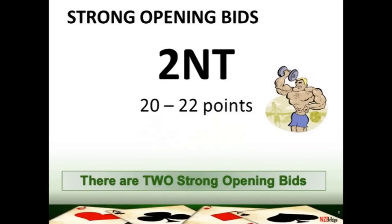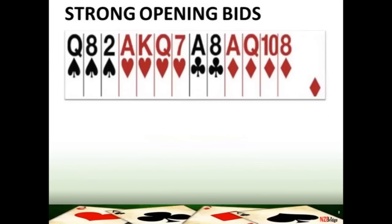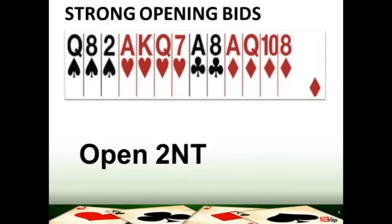The first bid we're going to look at is for 20 to 22 high card points. This is the new bid: you're going to open at the two level, opening the bidding two no trumps. Here's an example of a strong flat hand. You've got 20 to 22 high card points and a balanced hand — you've got one doubleton, but you're still allowed to call your hand flat or balanced. So your opening bid is two no trumps.